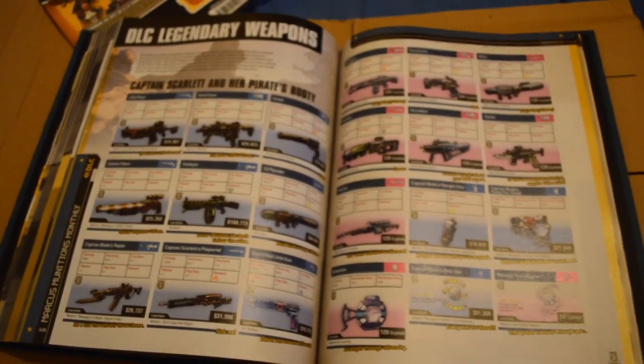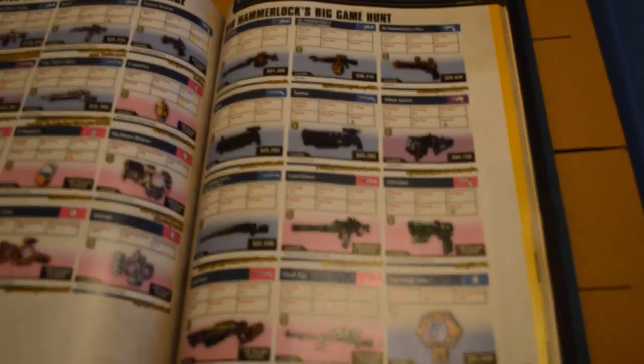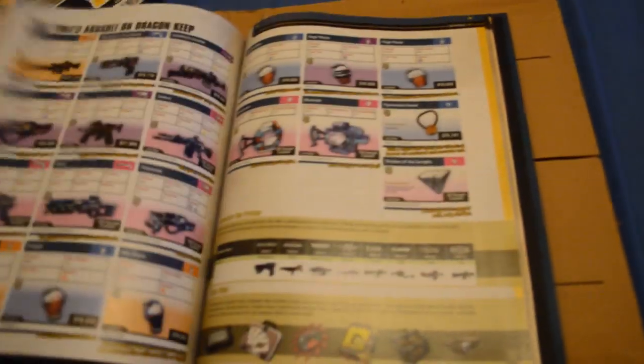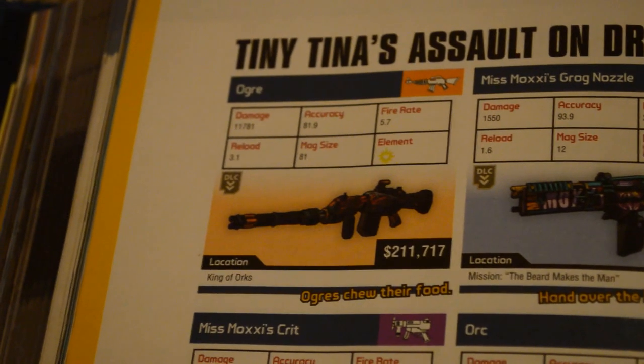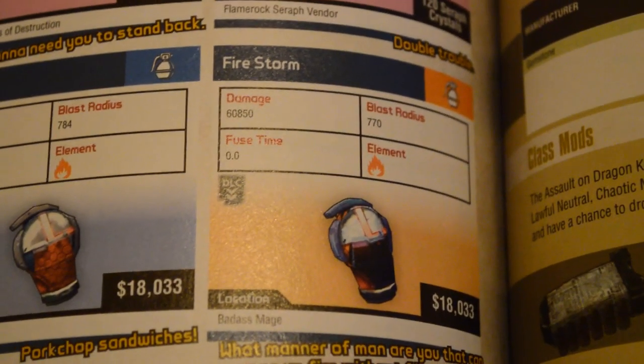All of the DLC legendary weapons - we have things from Captain Scarlet's Pirate Booty such as the Seraph weapons, and Mr. Torg's Campaign of Carnage. Over here Sir Hammerlock's Big Game Hunt - there aren't actually many in Mr. Torg's Campaign of Carnage, which I'm quite surprised at. Over here we have Tiny Tina's Assault on Dragon Keep, and we do have a legendary right there which is the Augur - an assault rifle with a nice bit of damage. There's also a grenade mod called Chain Lightning, which does decent damage and the fuse time is zero, so that'll be pretty good. And another legendary - the Firestorm, with a hefty bit of damage and no fuse time at all.